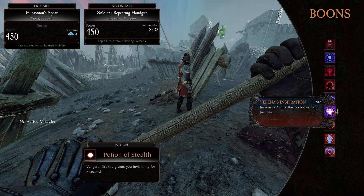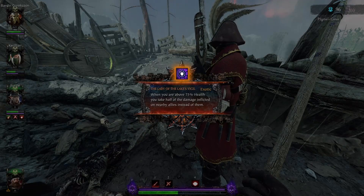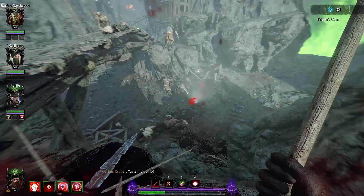What makes Chaos Waste such an interesting mode to play is the random nature of builds as a result of random boons and weapons. The majority of the boons you'll get during a run come from sacrificing coins you pick up for a random boon at a seer's altar. These boons can dramatically affect your build, encouraging you to play with varying playstyles each time. Even the way you upgrade weapons encourages experimentation.